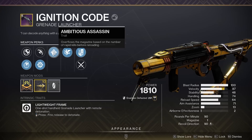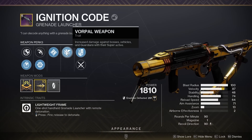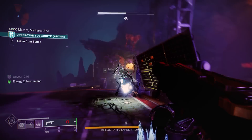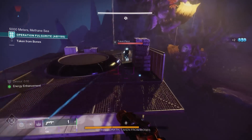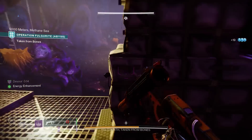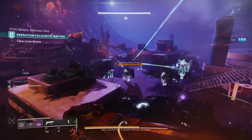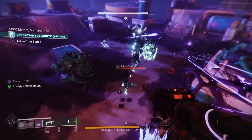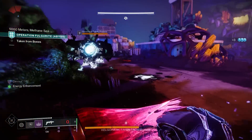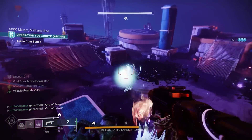When looking at the Ignition Code's weapon perks, Lead from Gold is an interesting perk to have, but the two standouts in the left column are Slideshot, which reloads the magazine when sliding — a really fun perk to have for a lot of arc builds this season. You can also get Ambitious Assassin, which loads an additional grenade right into the magazine when reloading after rapid kills. In rare occasions, I've seen it put as many as 3 rounds right into the magazine thanks to Ambitious Assassin.